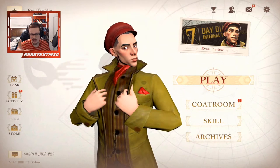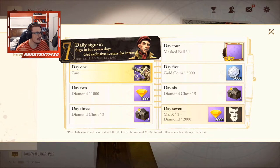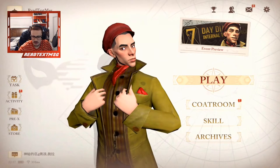First, go to Activity and grab the day one daily signing reward because you actually get a gun. I already received it. We also get a thousand gems tomorrow and a couple other things over the next week.